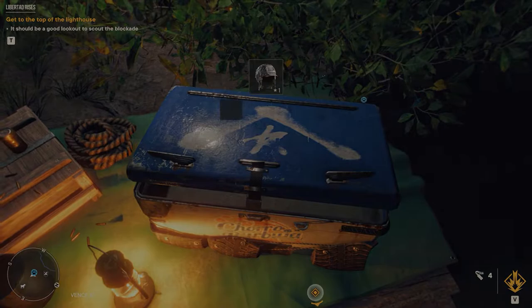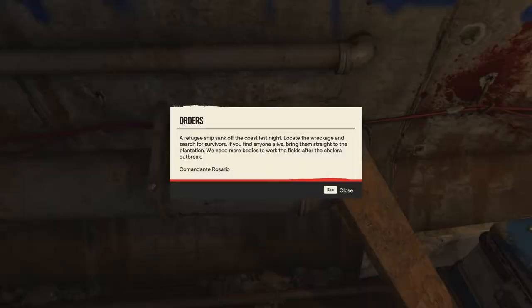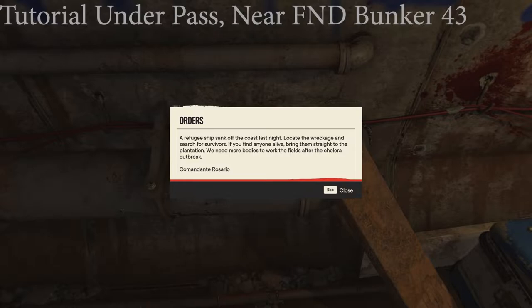So whilst I was recording footage for these, I also found a couple of notes nearby — might as well read them. First note: 'The refugee ship sank off the coast last night. Locate the wreckage and search for survivors. If you find anyone alive, bring them straight to the plantation. We need more bodies to work the fields after the cholera outbreak.' — Commandante Rosario.